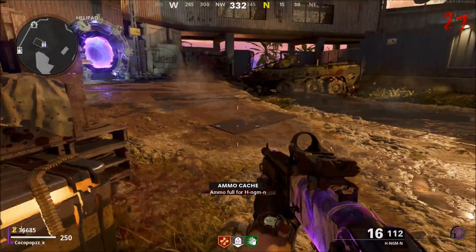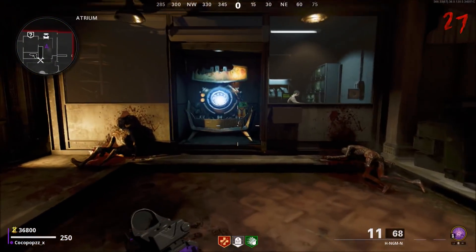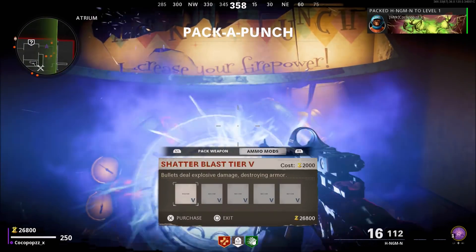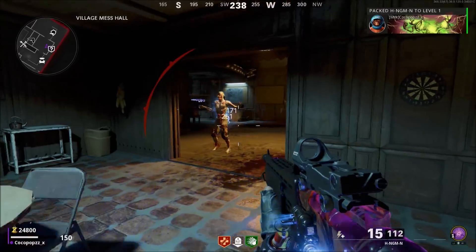Now like I said, when you make your way back over towards the machine it's going to think your gun is not even Pack-a-Punched at all. You can try and Pack-a-Punch it to level 1 — do not do that, as this will revert it back towards a standard variant.